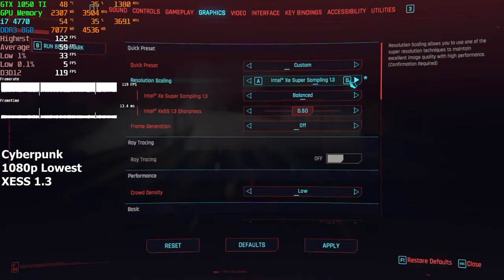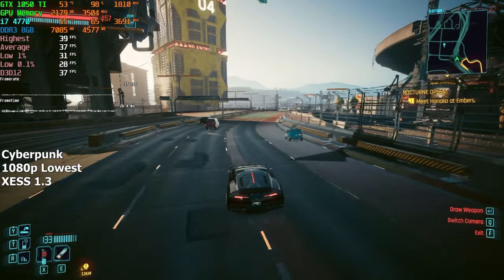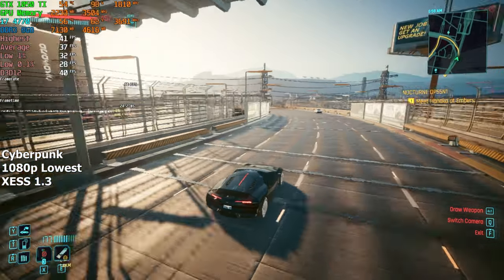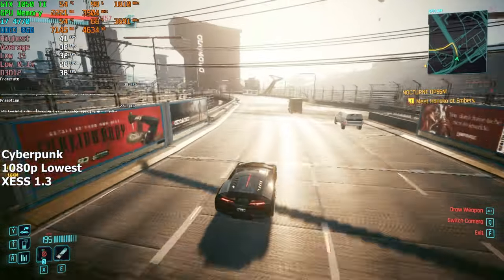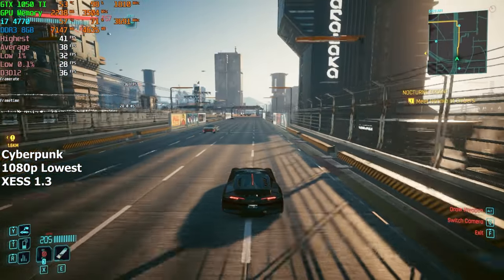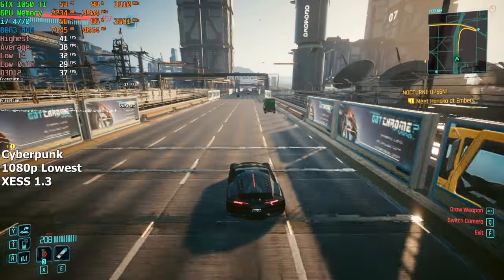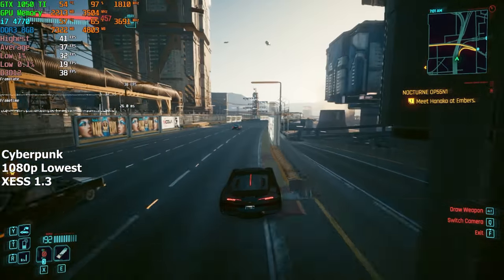Intel has been working on their upscaling feature as well, which is called XeSS. So let's go ahead and see if it's any better than the upscaling features we've tested so far. In terms of image quality, I would say that XeSS 1.3 is like a worse FSR 2.1. The scaled up image itself is pretty alright, but it's slightly mushier and blurrier than FSR 2.1. The response time is either on par with FSR or slightly better, and the FPS is mostly the same. If I had to choose, I would want the response time of XeSS and the upscaling quality of FSR 2.1.